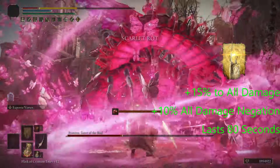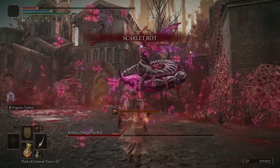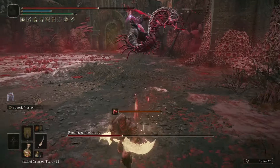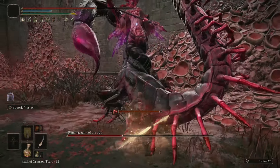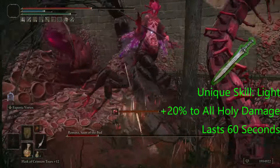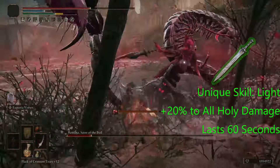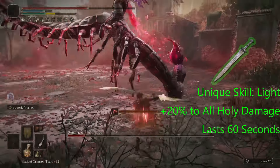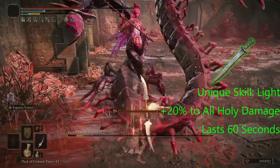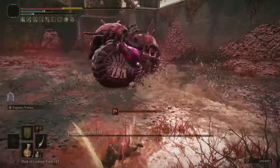And I'm not using Kao Shabriri because I'm already taking extra damage from the armor. And since this weapon does mostly holy damage based on our stats, I went with the Sword of Light, and I'm using the Unique Skill Light, which for 60 seconds is going to increase all holy damage by 20%.